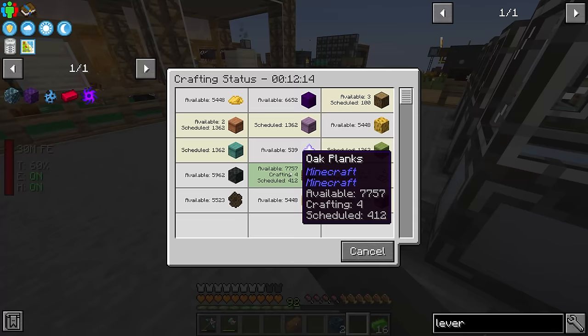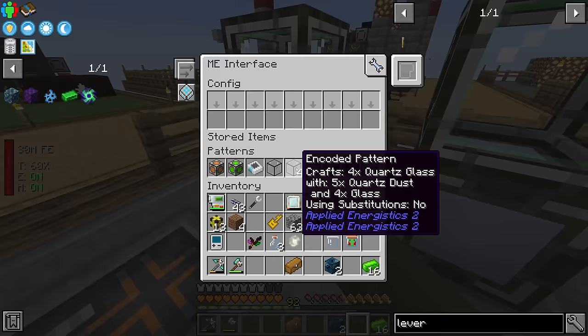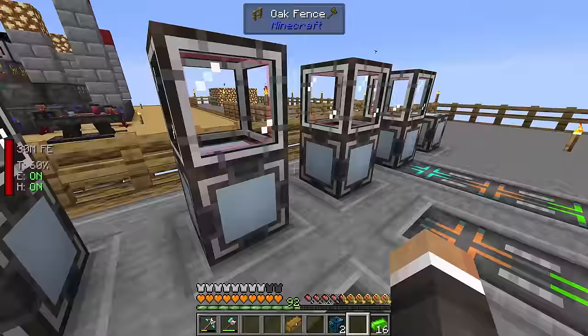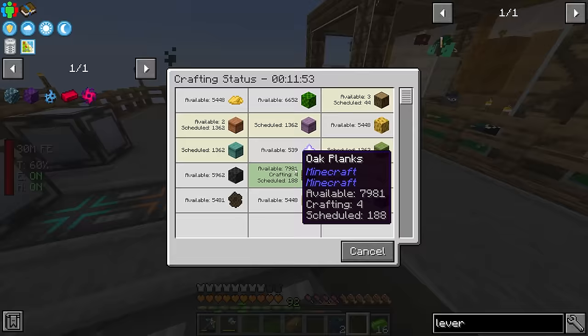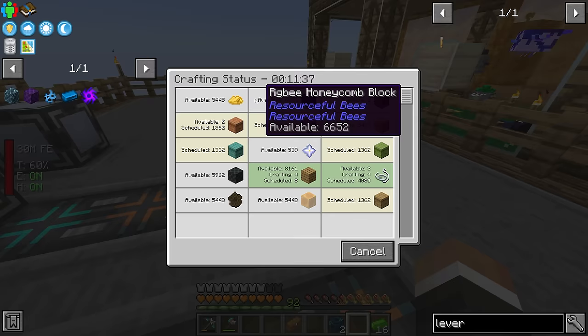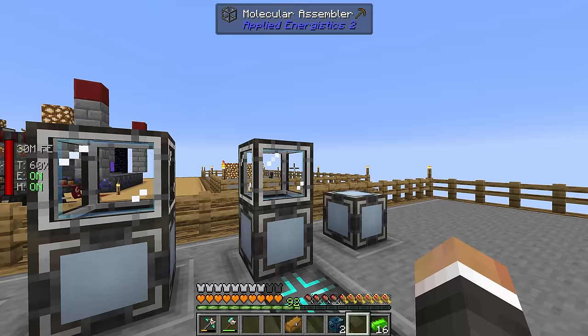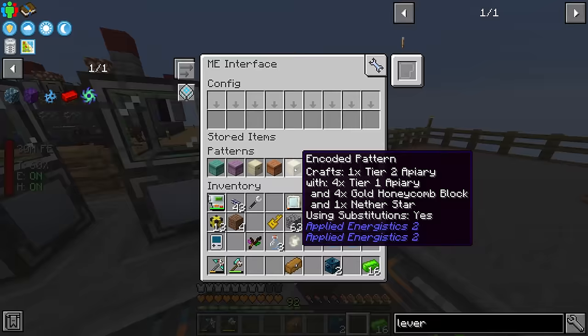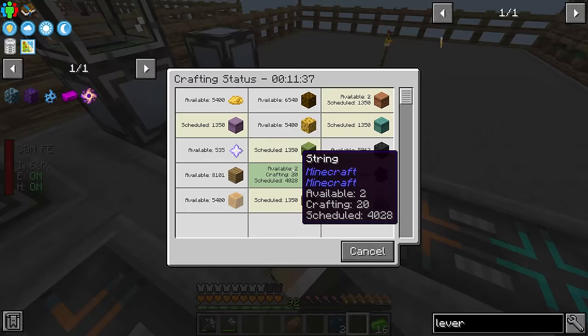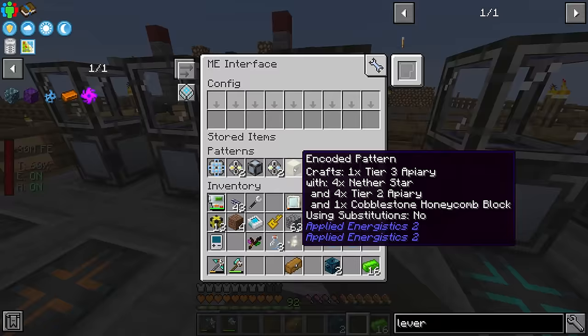How are we doing on the apiaries? Getting there — slowly but truly. We're making a lot of oak planks, which is happening over here. I've added a bunch of acceleration cards to try and speed this up, but there's just a lot of crafting to be done. Once it finishes all the wood crafting — like 8,000 logs — it should start crafting the other items. It's mostly just the actual hives. We've also got all these patterns in one ME interface, which isn't ideal since it has to run all crafts through one molecular assembler.